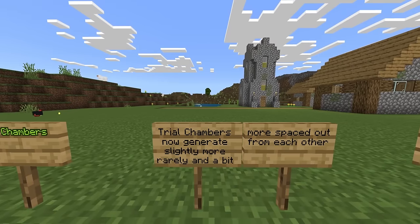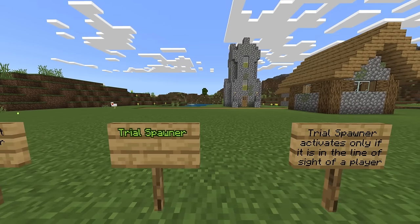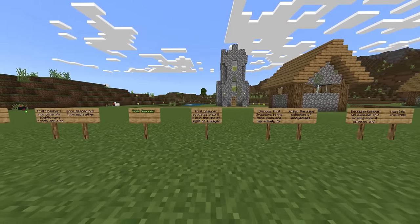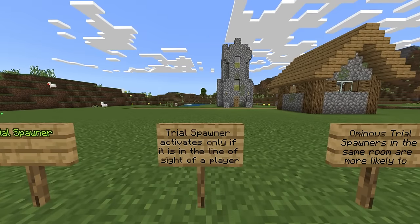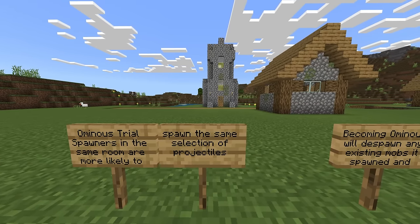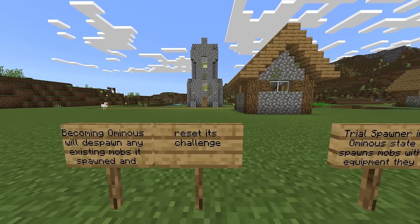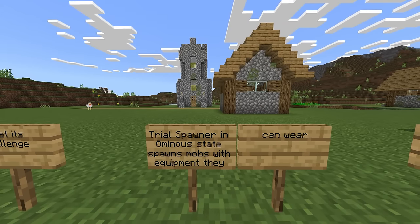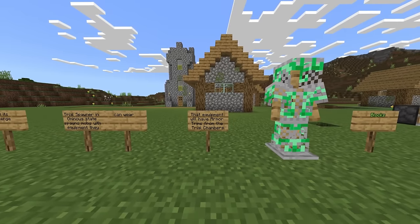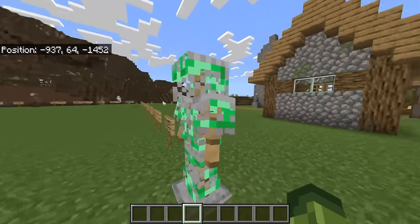Trial chambers now generate slightly more rarely and are a bit more spaced out from each other. Trial spawners activate only if in line of sight of the player — basically you're going there because you want to. Ominous trial spawners in the same room are more likely to spawn the same selection of projectiles. Becoming ominous will despawn any existing mobs it spawned and reset its challenge. Trial spawners in ominous state spawn mobs with equipment, which will have armor trims from the trial chambers — which is why you might see mobs covered in chain armor with cool new armor trims.